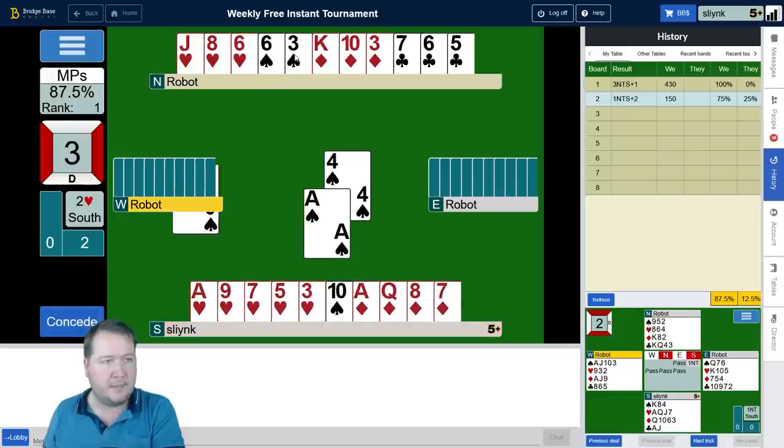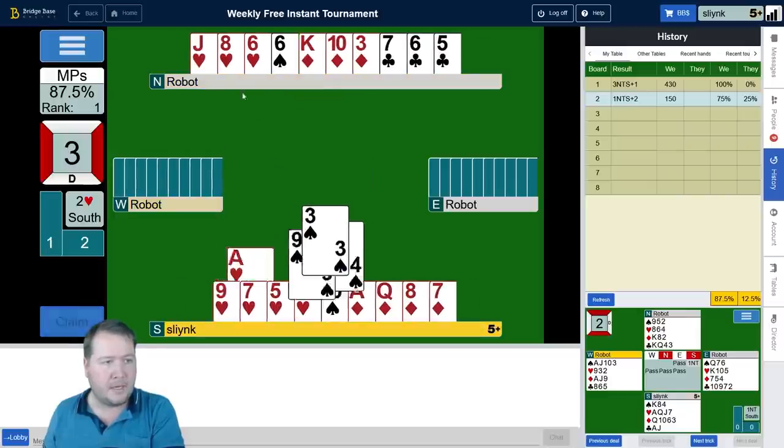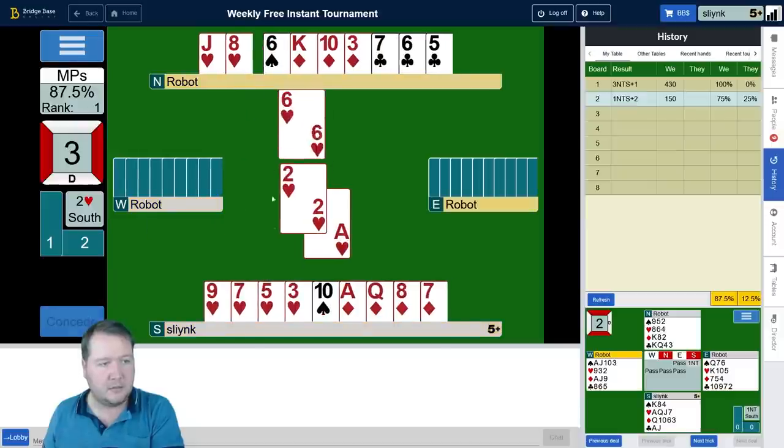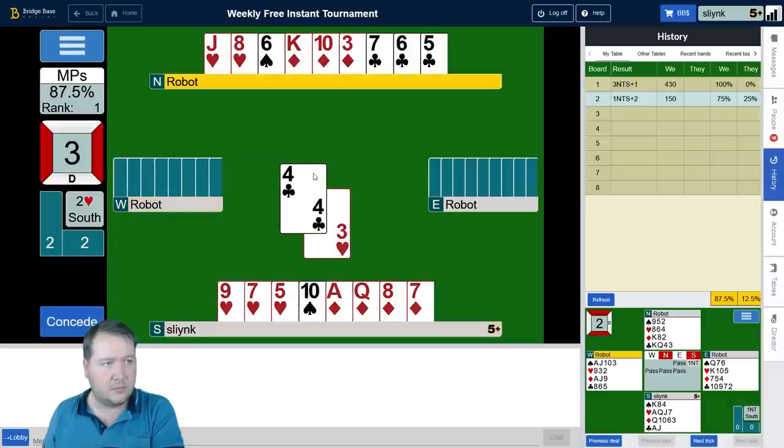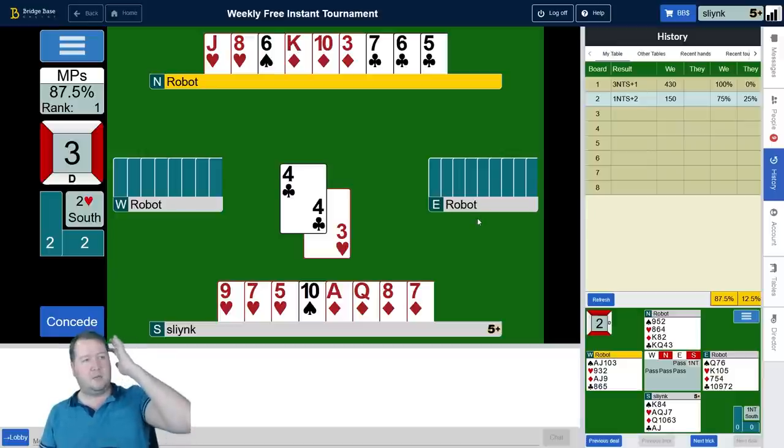Even if I do get ruffed, it's not that bad. I'm going to hope East has the length in hearts, so we'll go in there — ace of hearts, then a heart. East did have the length — they had king-queen fourth. So East had four hearts and a singleton club; West had five clubs and a singleton heart.